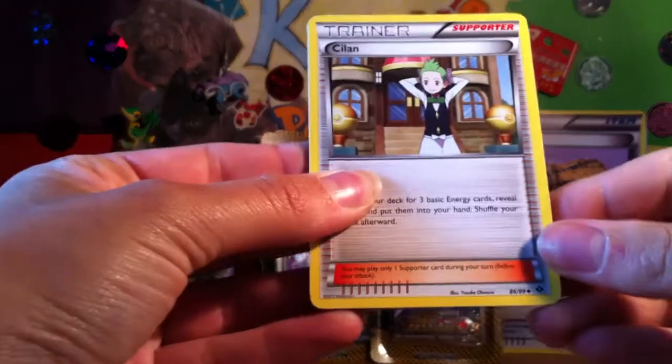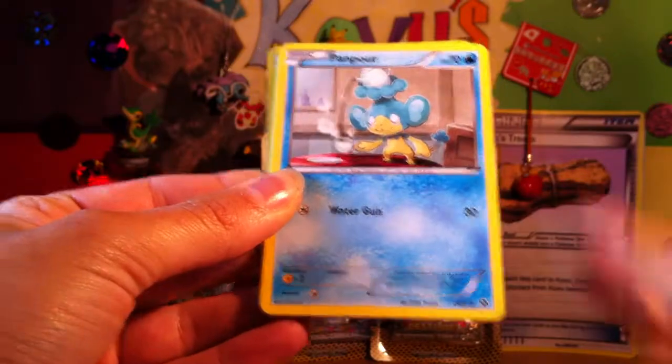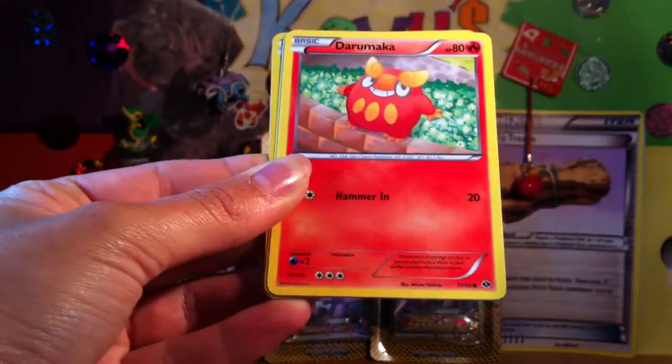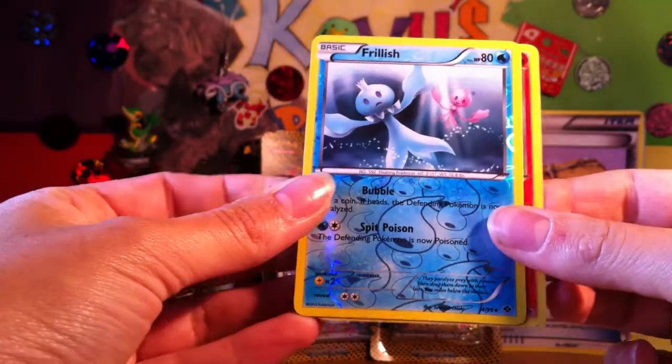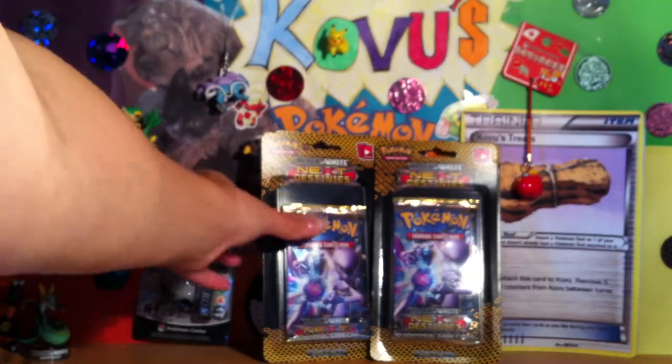So let's start. We've got Asylum, Luxio, Double Colourless Energy, Panpaw, Elgayam, Bitwick, Darumaka, Riolu, Reverse Frillish and Arcanine Rare. So not a very good pack there.